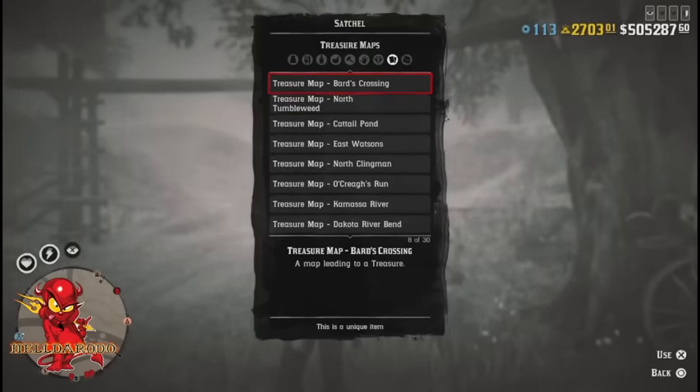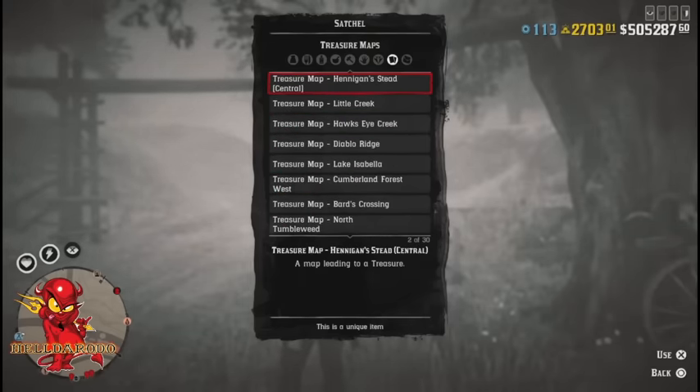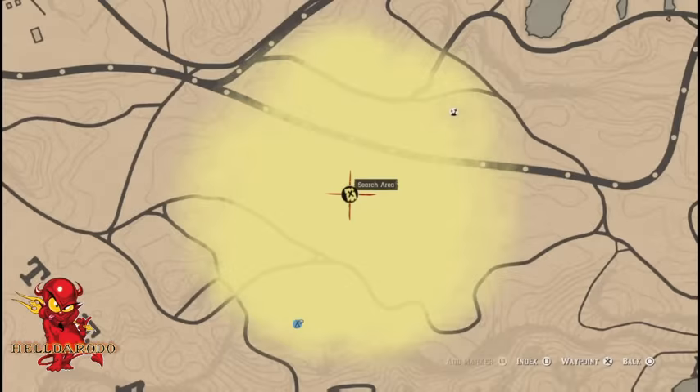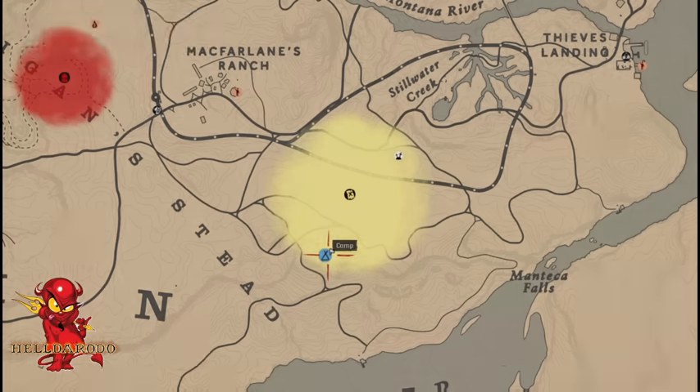It helps to have a lot of treasure maps. There it is — go ahead and open that up. See where my camp's at, see where the big yellow circle is; it's very, very close.